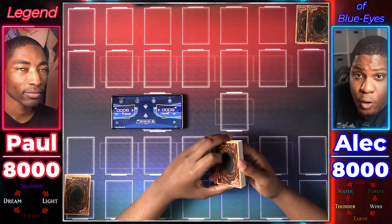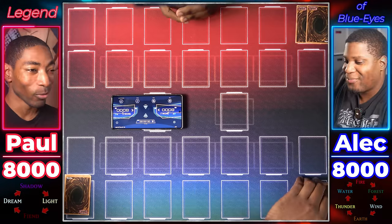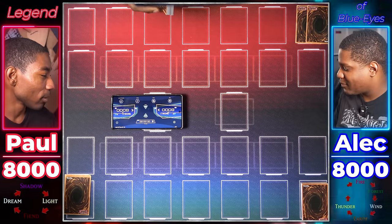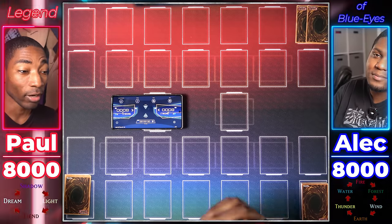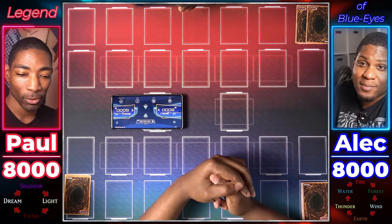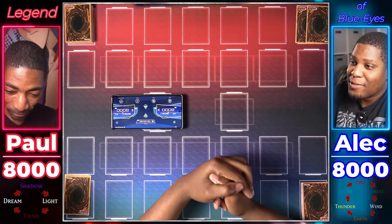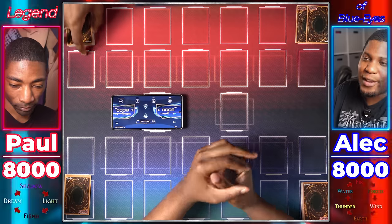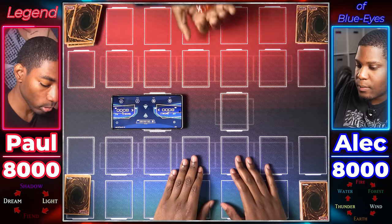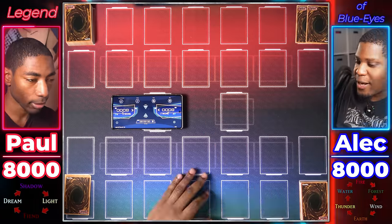We have our decks right here. We've got the monsters' alignments pulled up to the side so we can quickly reference them, and we'll have them appear on screen so you guys can know too. There's a link as well, so hopefully this can be somewhat followable. I'm fairly certain one of us is going to make a mistake and forget an alignment or the alignment relation.